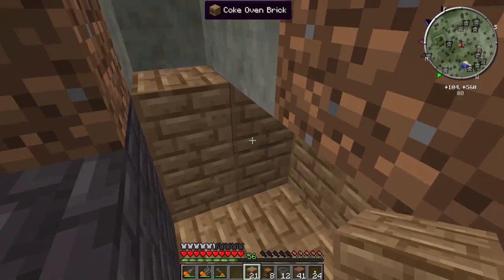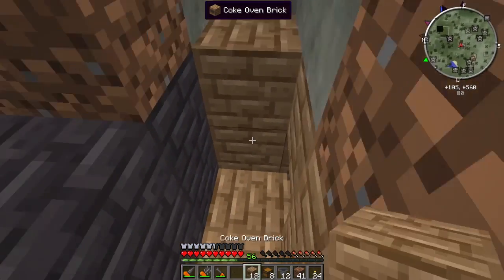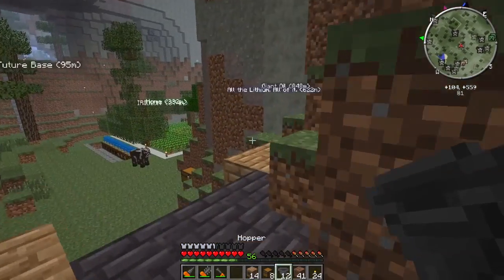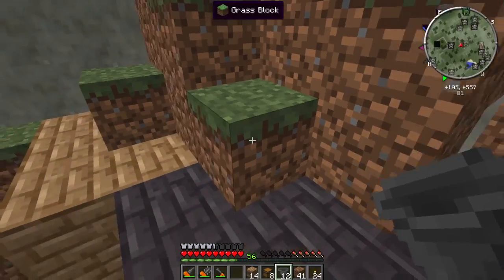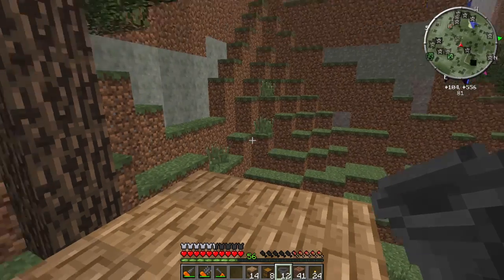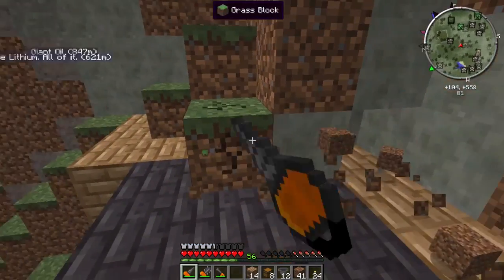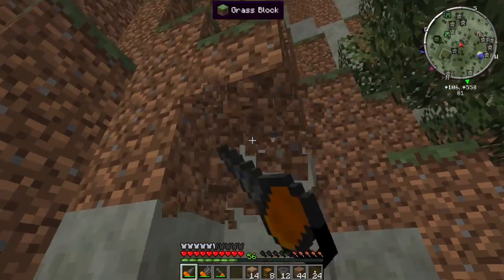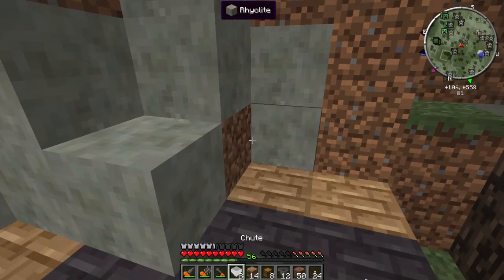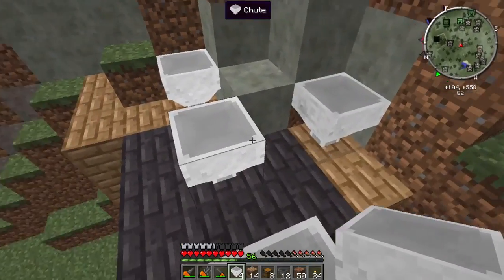I guess I could have used the charcoal from the farm which is right beside this, but I don't know. Also the creosote — didn't think about that yet. What am I going to do with the creosote? Something I'll have to figure out later. Anyways, we're going to put some chutes here because they're cheaper than hoppers. And then I'm going to put a stack of coal in each, and then three stacks of iron, and we should be good.